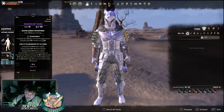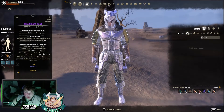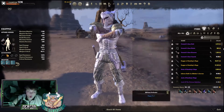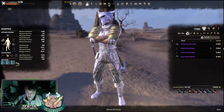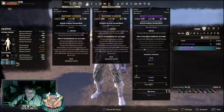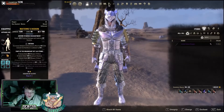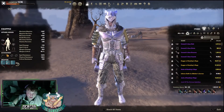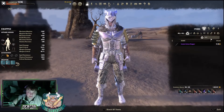Briarheart gives you extra weapon crit, more max weapon crit, and when you deal critical damage you increase your weapon damage and you heal from every critical hit you do. So it's a very overpowered set and it keeps you alive. For the purpose of this video, we're going to go with Innate Axiom - it's more easily obtainable, and if you've saved up a little bit of gold it might be easier to craft or get crafted if you've just started the game.